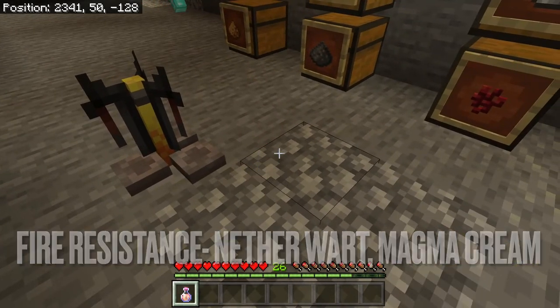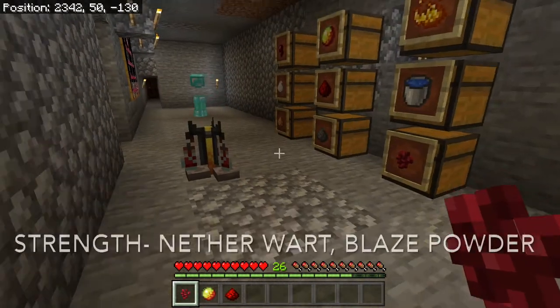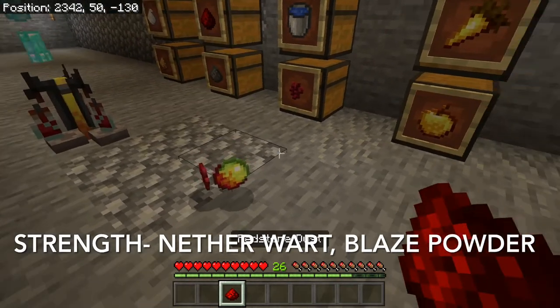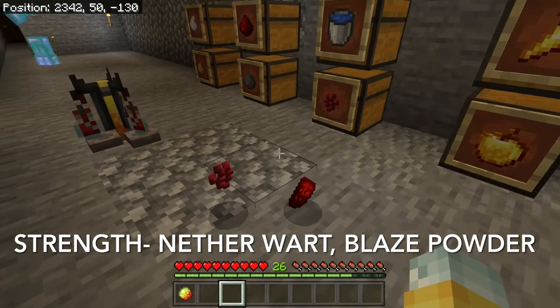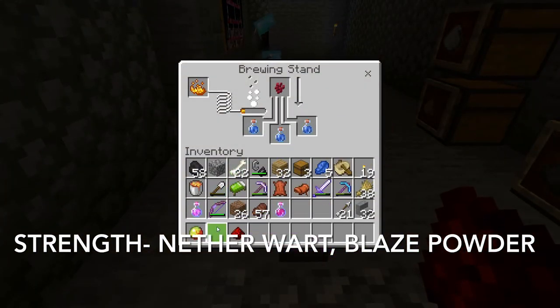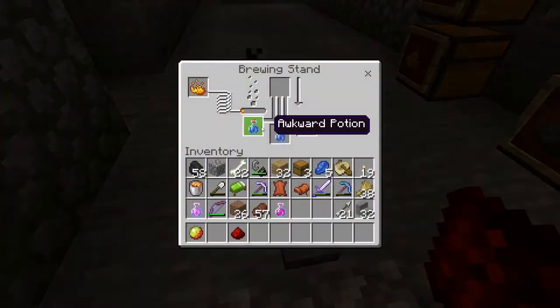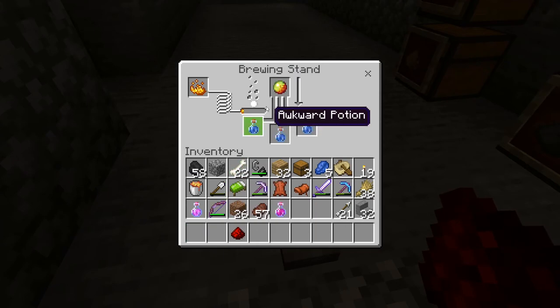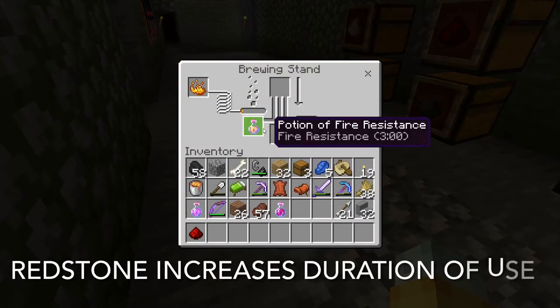A strength potion: get your nether wart, cook it up to make an awkward potion, and then the second ingredient is blaze powder. So in the brewing stand, once you have your water bottles, put your nether wart in, and after it cooks up, put blaze powder in the top portion — that's going to make your strength potion.